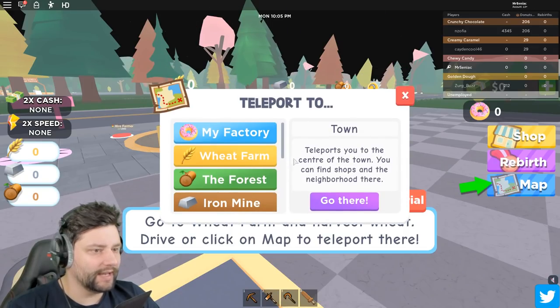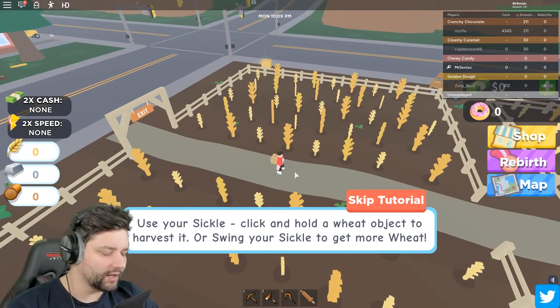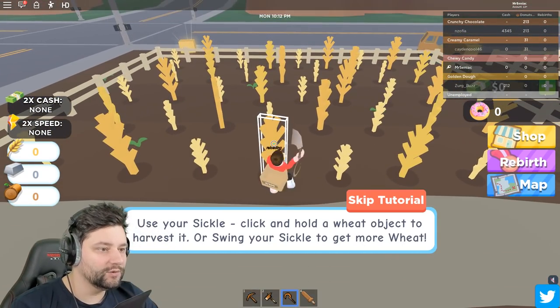Let me just check the map out right now. Where's the wheat farm? Let's go there now. So while we harvest, we've got to use our sickle, which is number three, to cut this wheat.